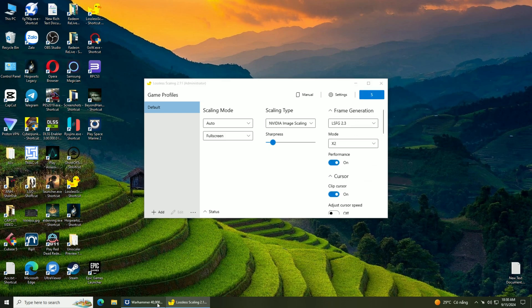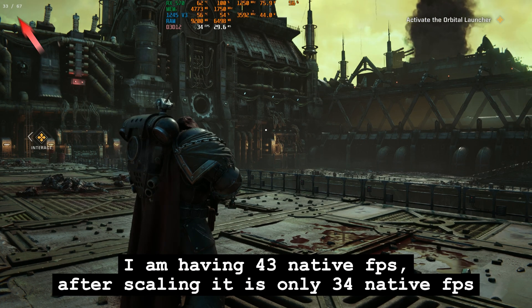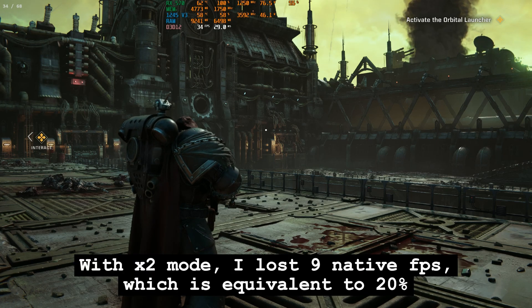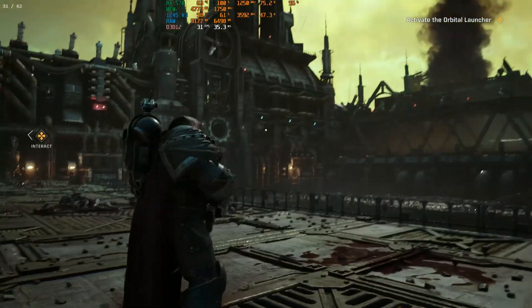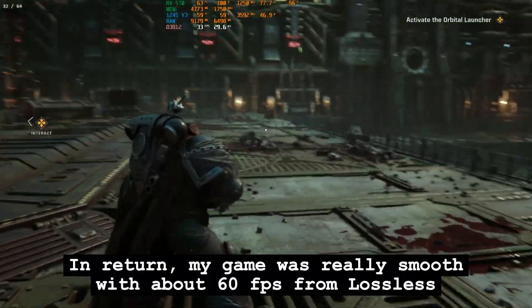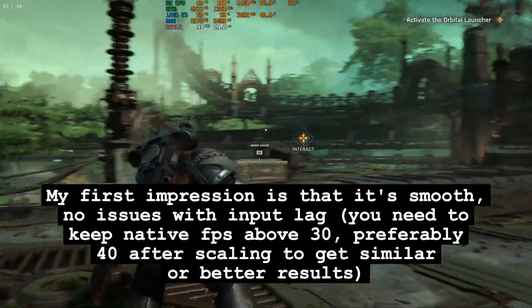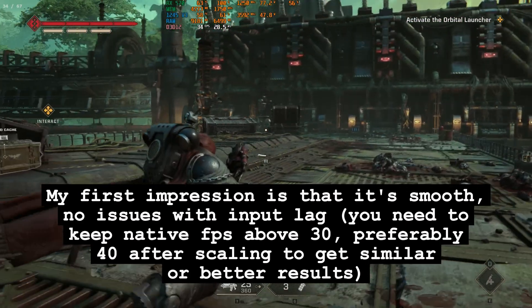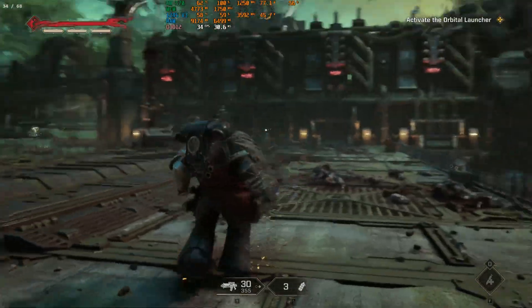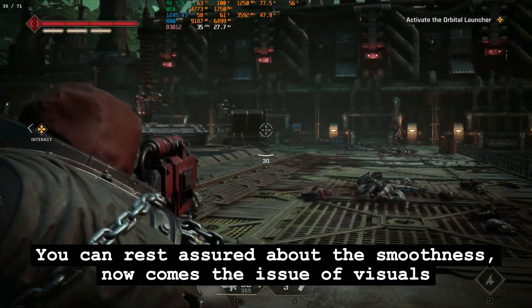I'm getting 43 native FPS before scaling. After scaling, it drops to only 30 native FPS. With x2 mode, I lost 9 native FPS, which is equivalent to about 20%. In return, my game is really smooth with about 60 FPS from lossless. My first impression is that it's smooth, with no issues with input lag. You need to keep native FPS above 30, preferably 40 after scaling, to get similar or better results.